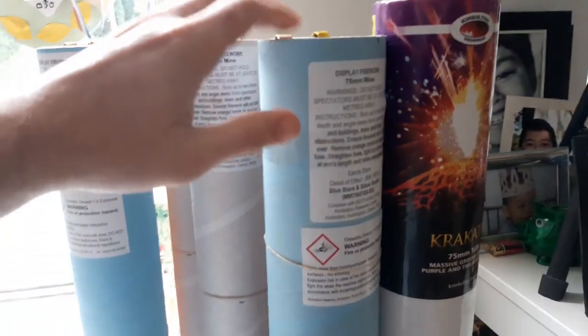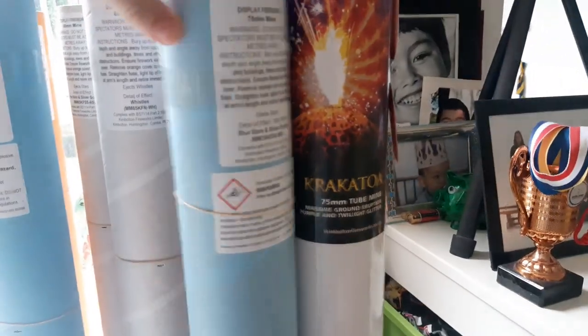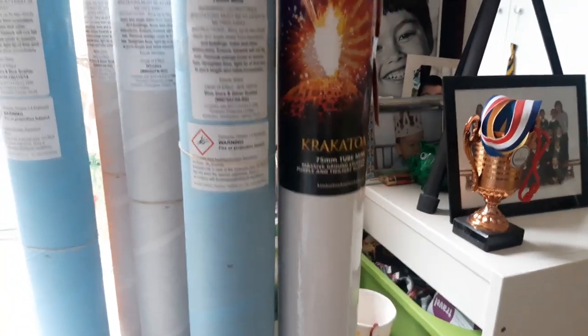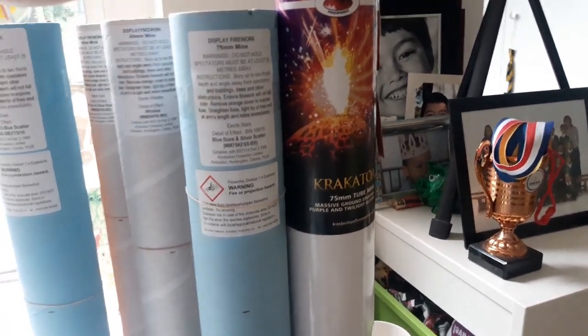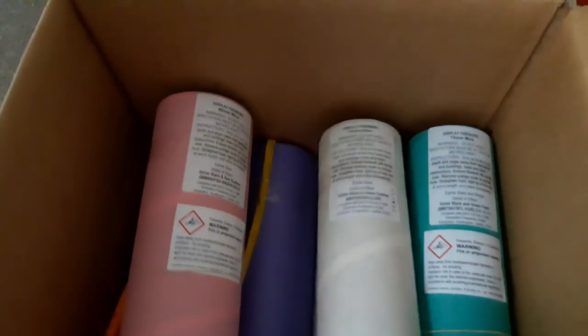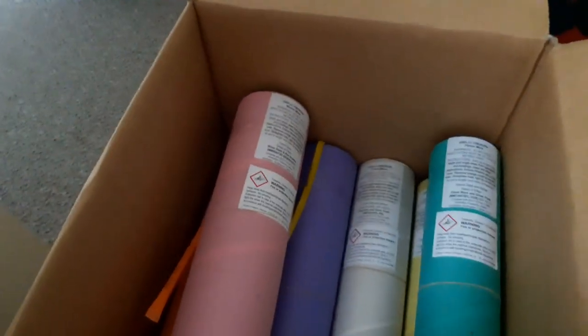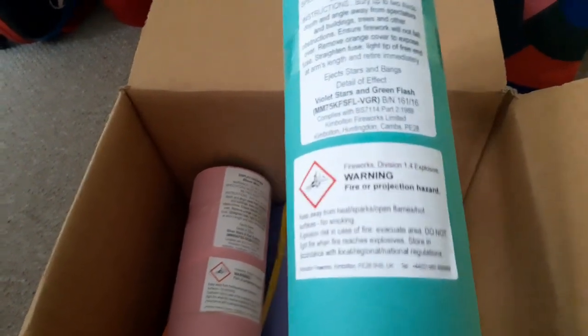For comparison, they're all the same height, though the crackle one is just slightly taller. The two bins are slightly thicker and taller but the internal diameter is still the same. This white one has glitter stars and green scatter. Then this turquoise one has violet stars and green flash — I wonder if that's like a strobe effect, a green strobe. That would be very unusual.